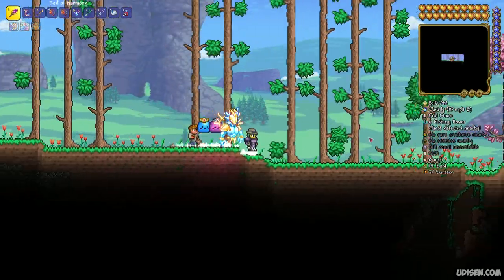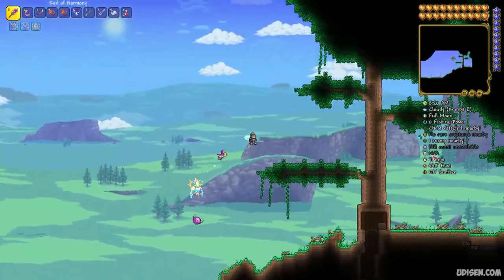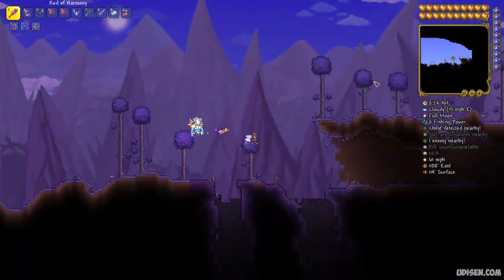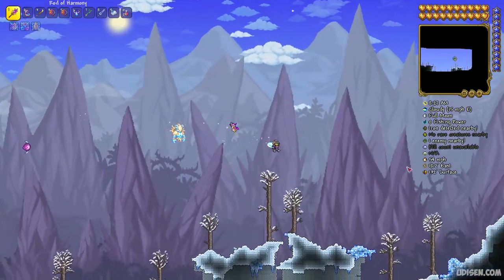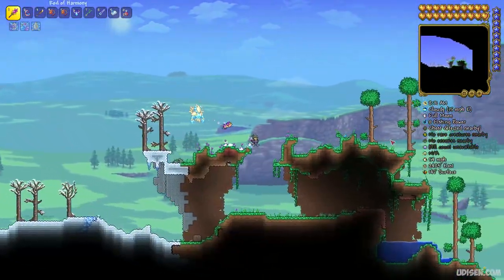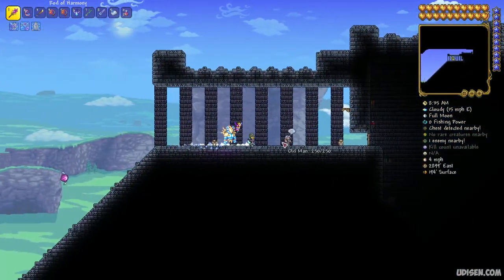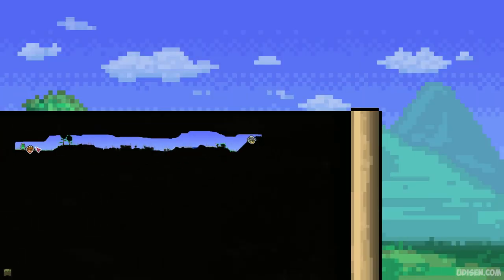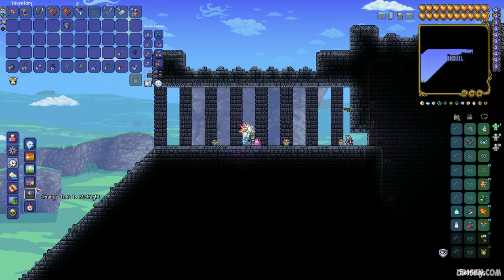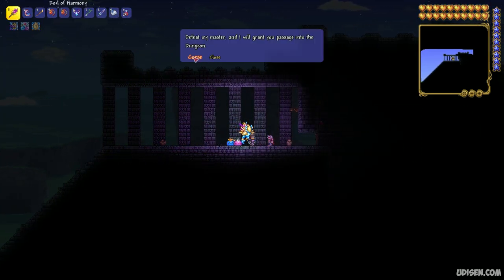Go all the way to the right until you find the dungeon structure. Prepare for battle — with Skeletron you cannot enter this dungeon any other way. In the description you'll also find other seeds. Go all the way to the right, then talk with the Old Man at night time.